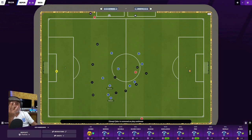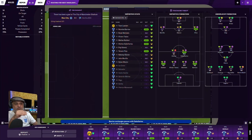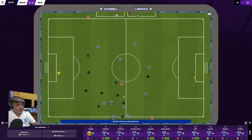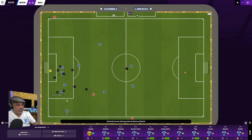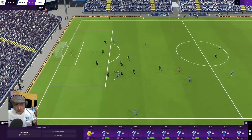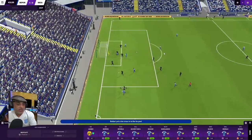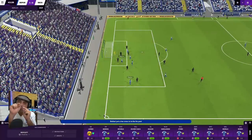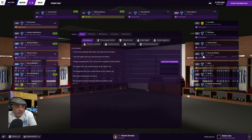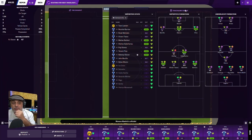We want verticality — players moving in and out, creating vertical movement in the tactic, especially when the opposition has a DM. We want that DM pulled out of position. Now look — the inside forwards and wingbacks are getting into position and we get a goal. This is what we want to see: inside forwards able to run into the box because there's space. When I talk about verticality, I mean roles up front doing this — moving up and down.